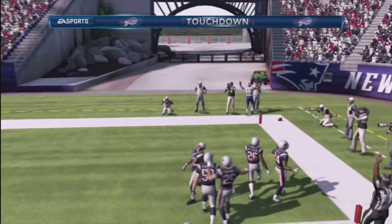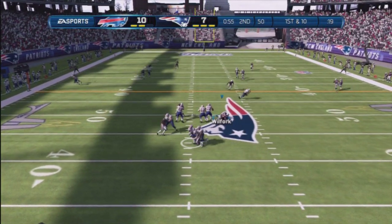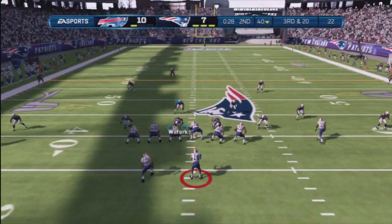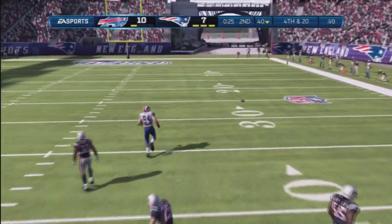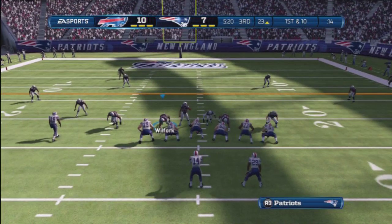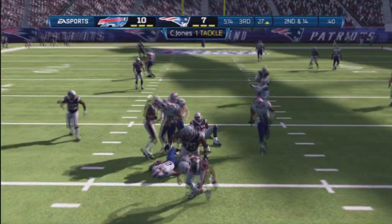Touchdown, Buffalo! Into the drive. Drop back, shotgun formation, the defense gets the sack. From the gun, looking to the right side and throwing. The defense did not give up an inch. C.J. Spiller — they've got him behind the line of scrimmage.